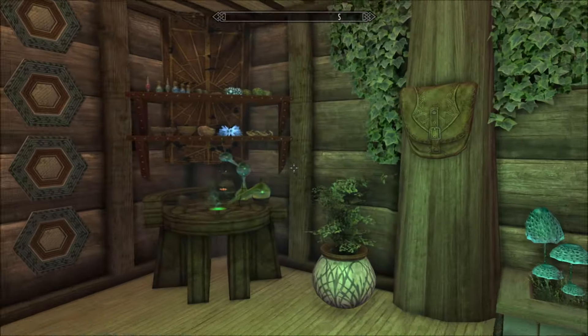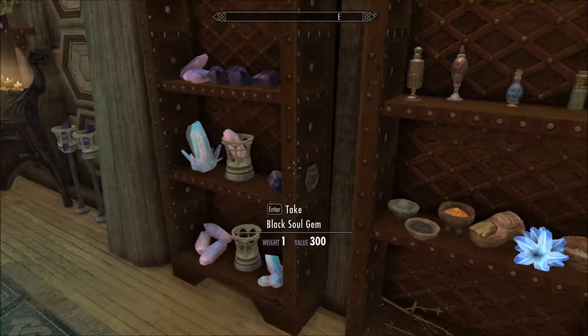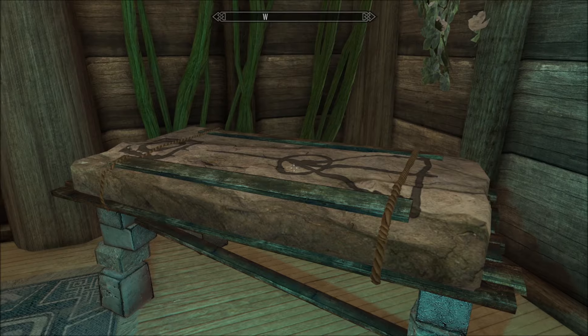Crafting area here — alchemy, bits and pieces to take and use. Useful. Arcane enchanter, storage, and this lovely thing as well.